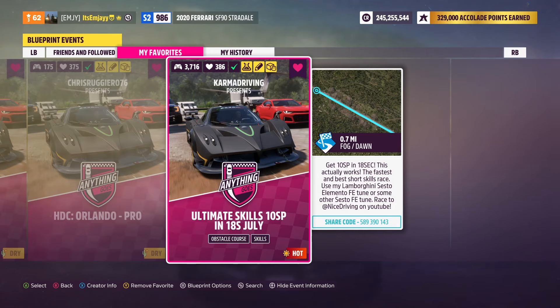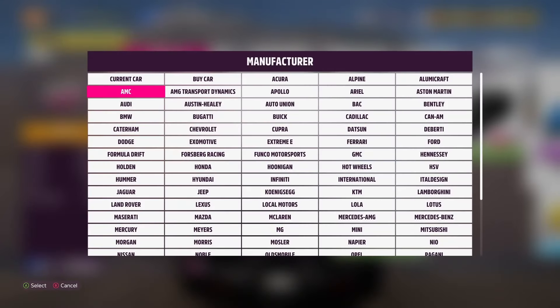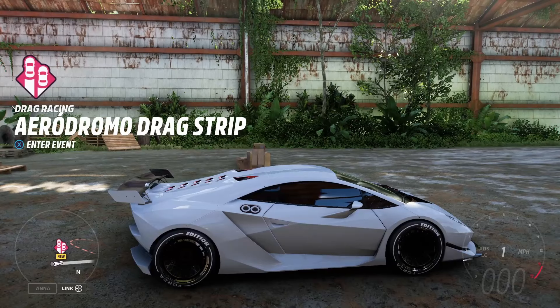There is your share code: 589-390-143. And as you can see by the title, it gives you 10 skill points in about 18 seconds. Once you put the share code in, make sure you have it favorited so it's in your favorites tab so you don't lose it. Once you have it favorited, you can go ahead and hop in solo.